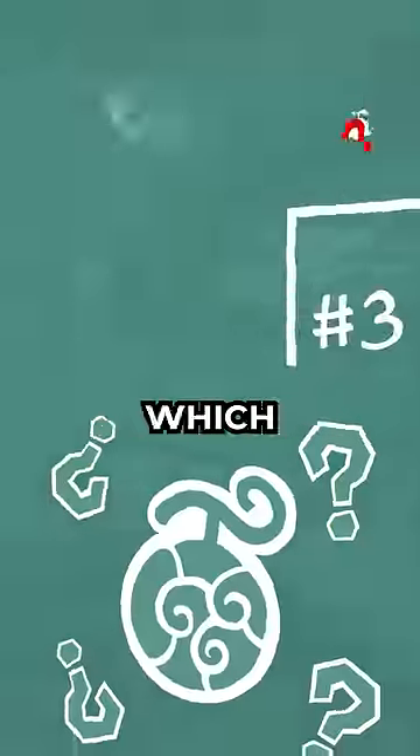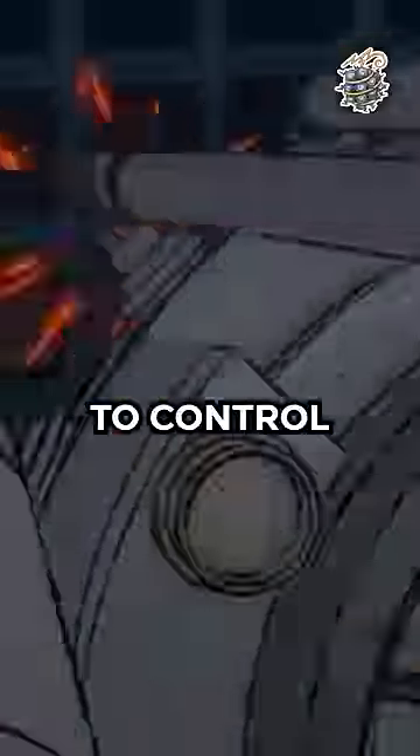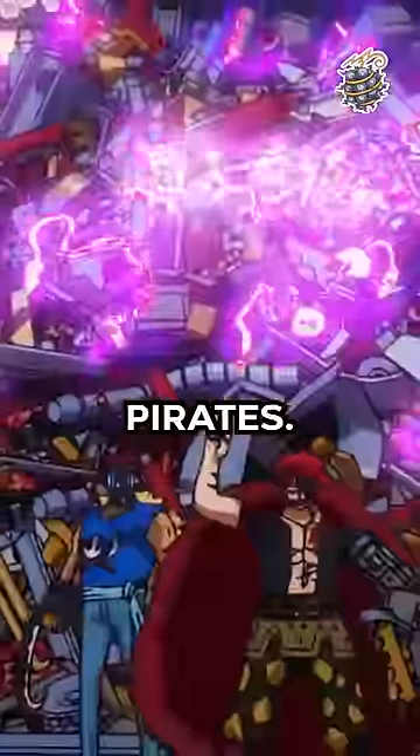I'm ranking every devil fruit in One Piece to figure out which is the best one. This is the Jiki Jiki no Mi, which allows its user to control magnetism. It was eaten by Eustace Kid, captain of the Kid Pirates.